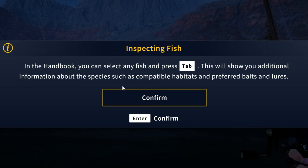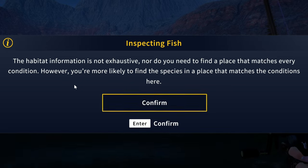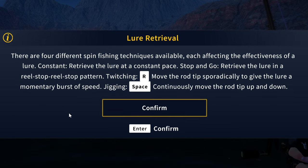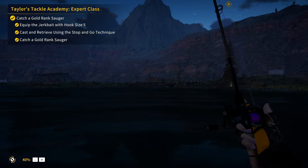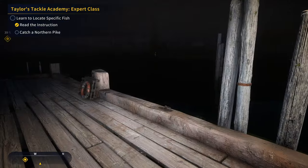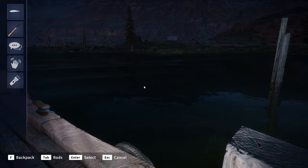In the handbook you can select any fish and press Tab to see additional information about the species, such as compatible habitats and preferred baits and lures. The habitat information isn't exhaustive, but you're more likely to find the species in a place that matches the conditions. Now we need to catch a northern pike. There are four spin fishing techniques: constant retrieve, stop-and-go, twitching — moving the rod tip sporadically for bursts of speed — and jigging, which moves the rod tip up and down continuously.